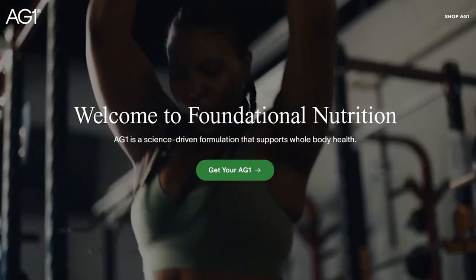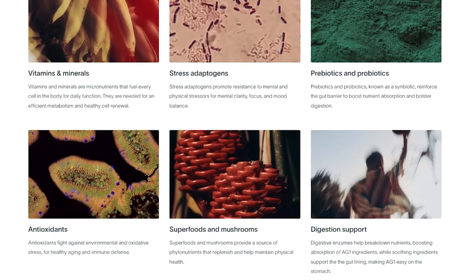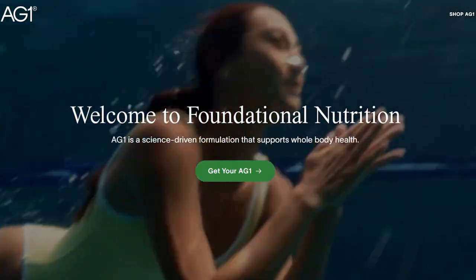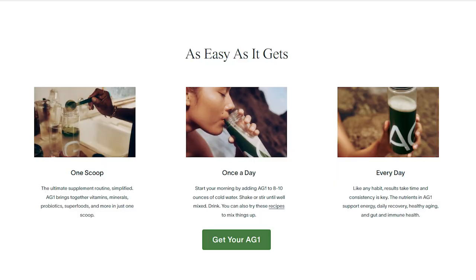Before we get into our next drive, let me tell you about the sponsor of today's video: AG1. AG1 is a daily foundational nutrient supplement that supports whole body health with 75 vitamins, minerals, and whole food source ingredients. I've included AG1 as part of my daily routine for two months — I get all the vitamins I need every day, my energy levels stay high, and I notice less bloating. As someone who goes to the gym five to six times a week, I feel like I recover faster from workouts. Just mix one scoop with about eight ounces of water, shake it up, and you're done. Go to the top of the description and click the very first link to get an entire year's supply of AG1 vitamin D3 plus K2, plus five AG1 travel packs with your first purchase. Thank you to AG1 for sponsoring this video.